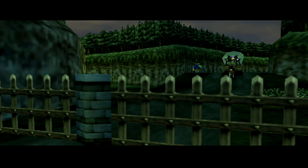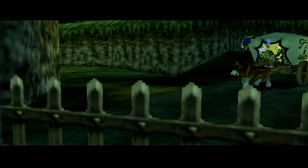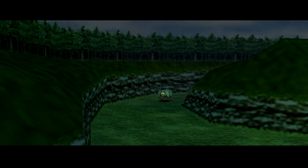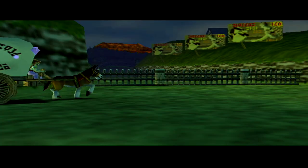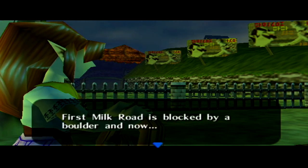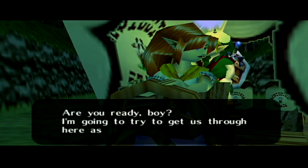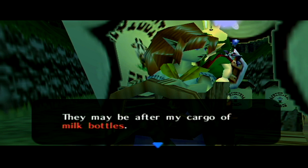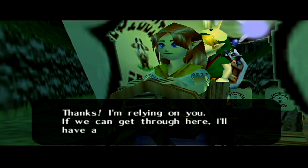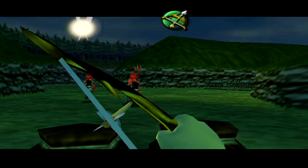Wait a second — this was not here before. There's something blocking the path. Cremia senses evil and says most likely some hooligan put this here to trick us. We're taking a different path — the Gorman Track, which she calls the 'ugly country.' We'll have to take a detour through it. If any pursuers come from behind, we need to chase them off with our arrows — they may be after the cargo of milk bottles.